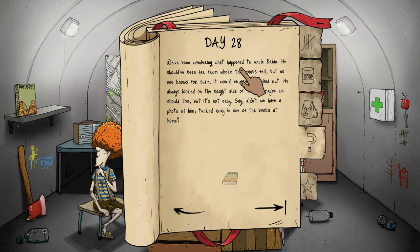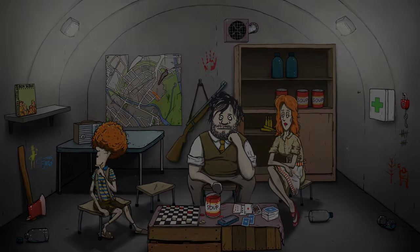We've been wondering what happened to Uncle Brian — he should have been far from where the bombs fell. It would be great to find out. He always looked on the bright side of life so maybe we should too, but it's not easy. Didn't we have a photo of him tucked away in one of the books at home? Day 29 — we're almost at day 30. Everybody's messed up and Dolores is starving.